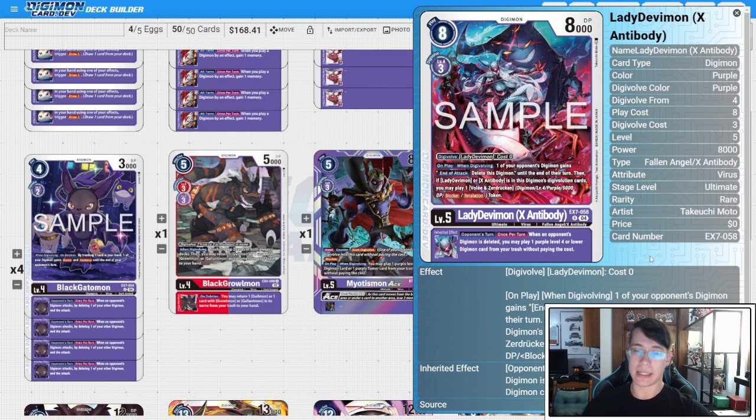Then we have LadyDevimon X-Antibody — the new Level 5 we're playing instead of Black Greymon. On play and when digivolving, one of your opponent's Digimon gains 'end of attack: delete this Digimon,' which is a fantastic way to stop your opponent from getting damage in. It ties into that stall idea really well. If LadyDevimon or X-Antibody is in your digivolution cards, you get to play a Voldemon and Zedd Draken token — a Level 4 purple token with 5000 DP that has Block and Retaliate, which is really important. With Protoform, this can cost zero or even negative two.